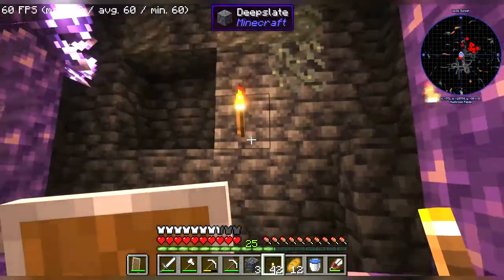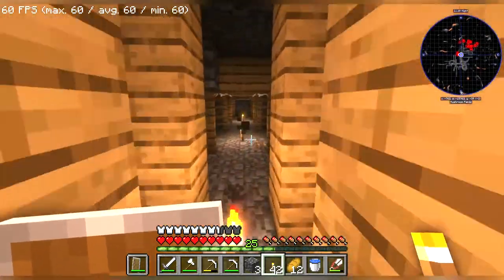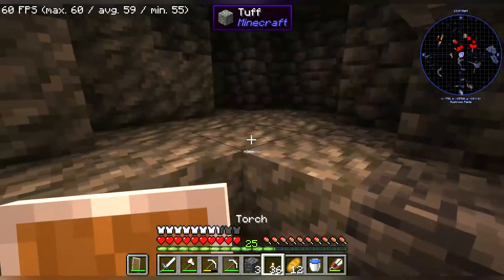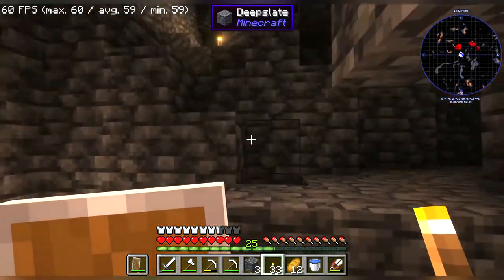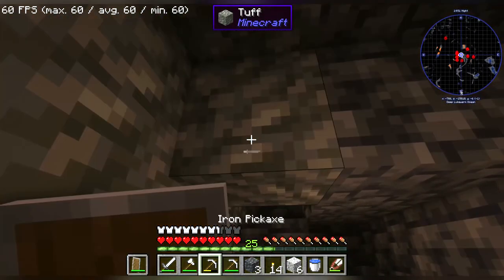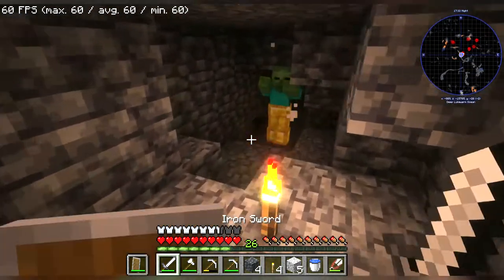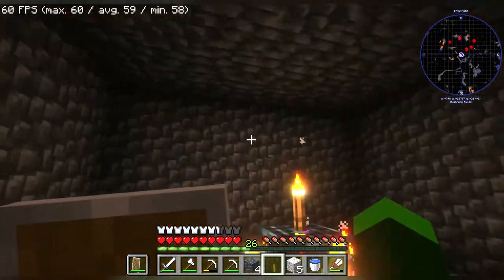Now if we can find that zombie spawner that would be great. It is much safer, hopefully. There's lapis here, more iron, more gold. And where there's tough, there's plenty of iron vein. Oh jeez! I found the zombie spawner! Block it off. Okay, block it off.